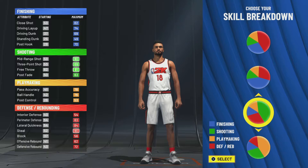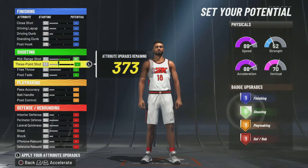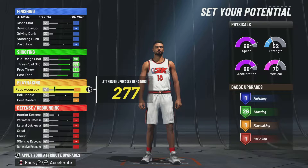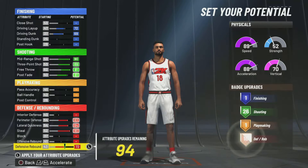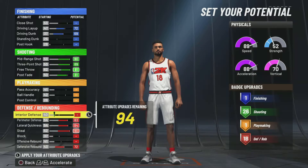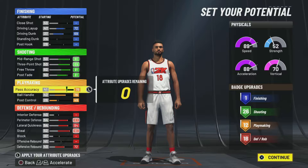All right, so like I said before, second to last pie chart. Pure speed and shooting all the way up — take a little bit off, set pulse fade to 81. Now defense all the way up, and it stays at 18 — can't take anything else off. Pass accuracy and ball handling all the way up, and set ball control at 49.